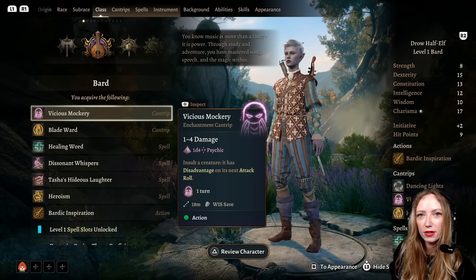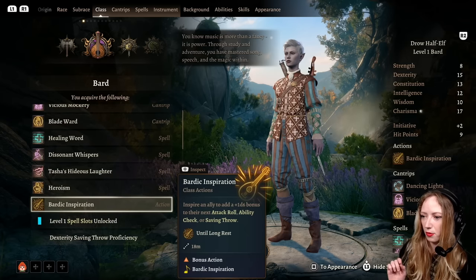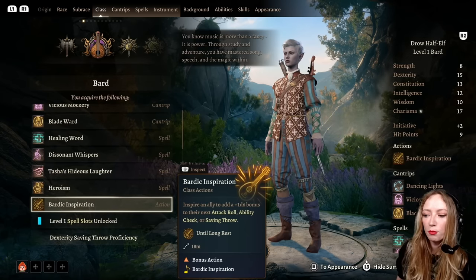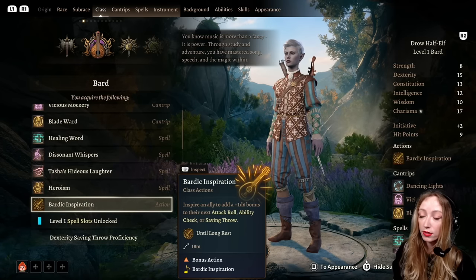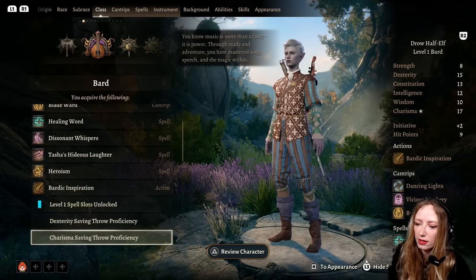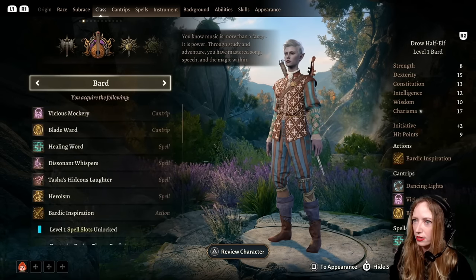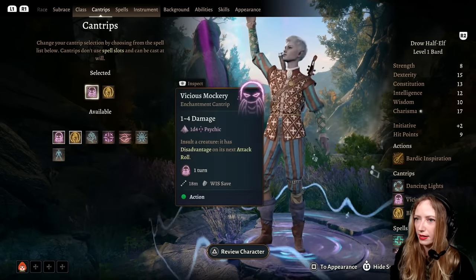Bards are all about bolstering your party. Bardic Inspiration is very important — you give boosts to your allies' attack, ability checks, and saving throws. Let's see what cantrips we have: we've got Vicious Mockery — standard — and Blade Ward. There's also Minor Illusion. I'm going to go Mage Hand instead. Mage Hand can be quite useful.